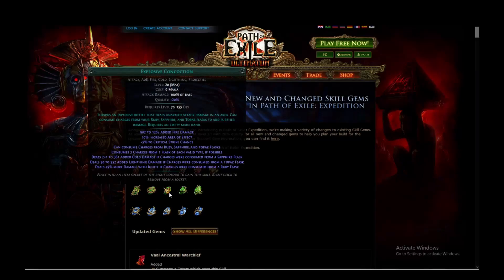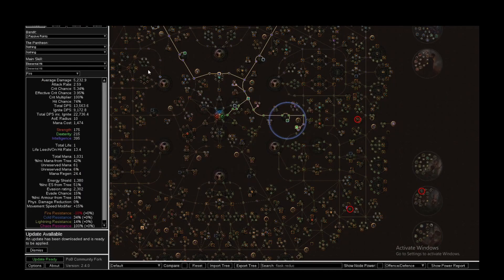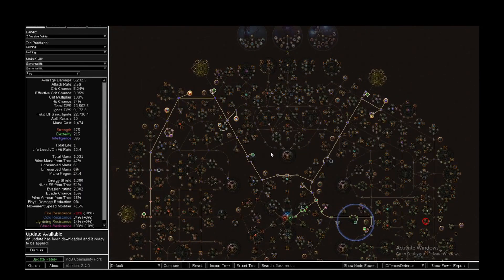Hello, welcome back, it's been a while. In the upcoming league I want to play Explosive Concoction, and for the attack tags it has attack, AoE, fire, cold, lightning, and projectiles. In POB I have an aura stacker build and it's not really the best for Explosive Concoction.